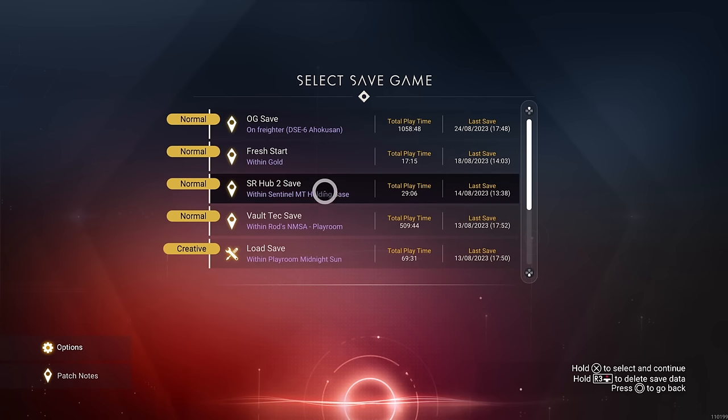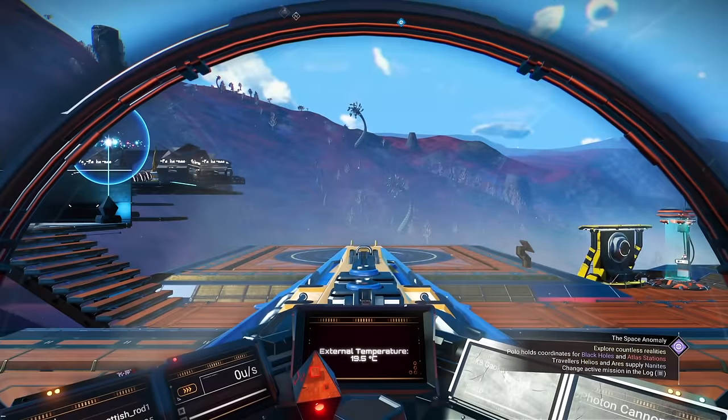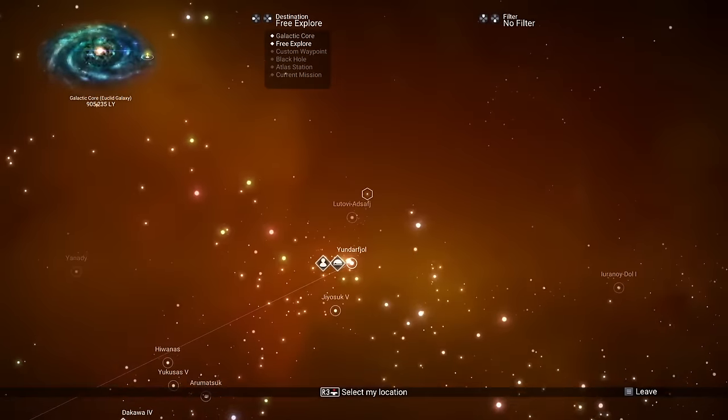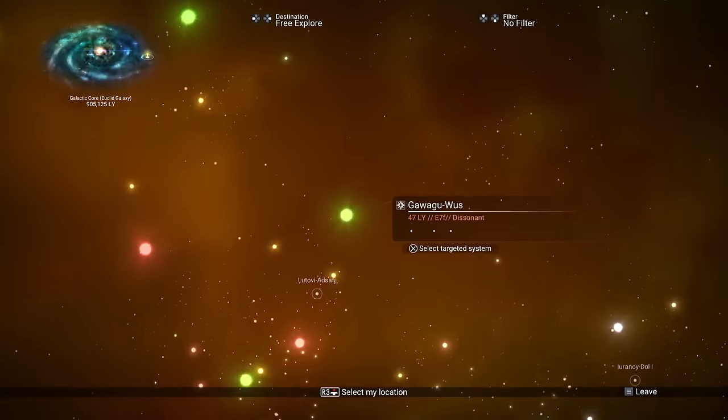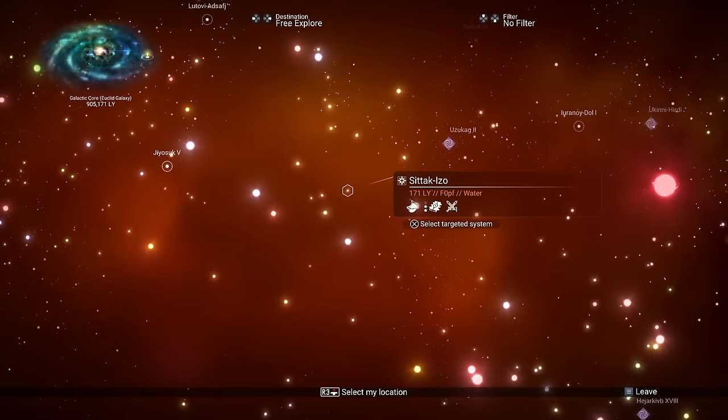And then it dawned on me — it's a random event. So I booted up my second save and did a random jump. I didn't care where I was going, I just jumped anywhere. It happened to be a Korvax system; I don't know if that matters, and it seems like it doesn't.